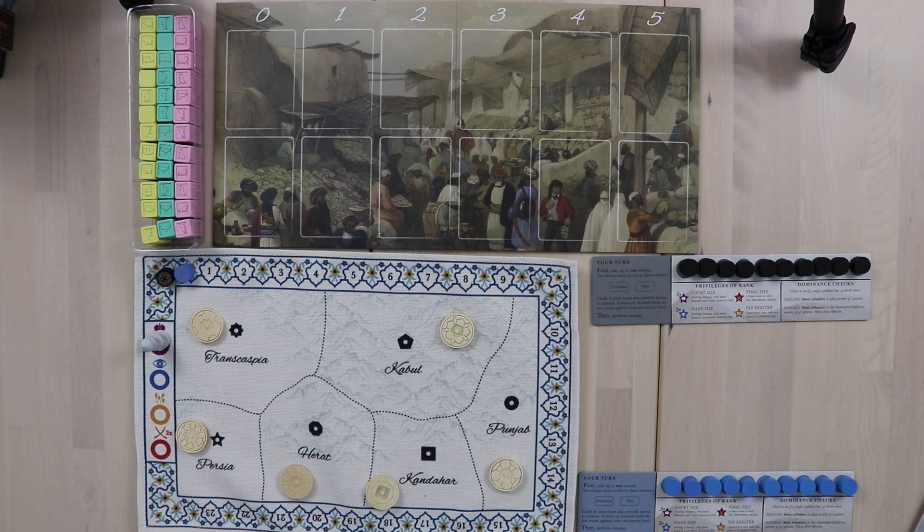There are up to four dominance checks. The game ends if at any point one player is four or more points ahead of another after a score check. Rather than throw all the rules at you at once — this game is fairly simple, it just has complexities that build as the game goes.